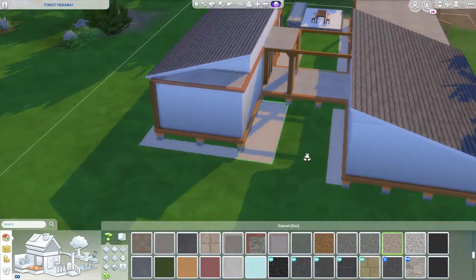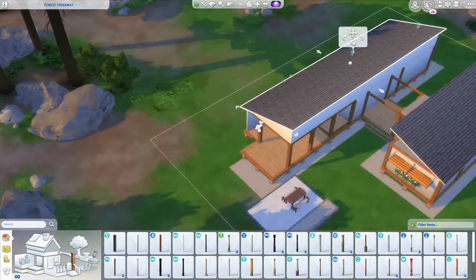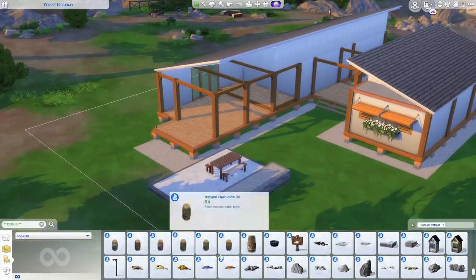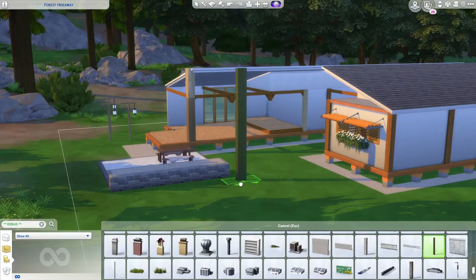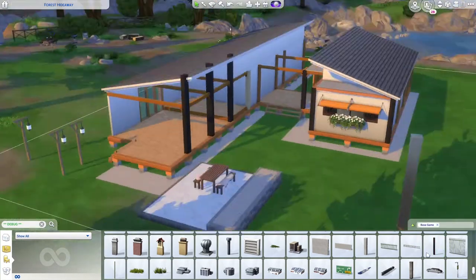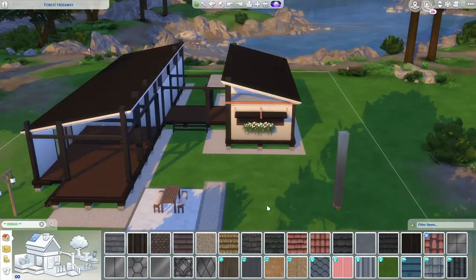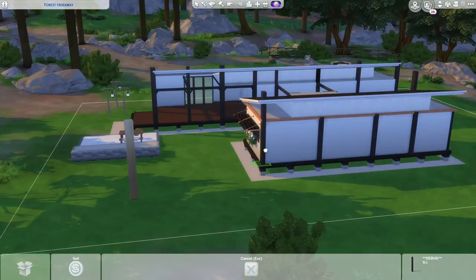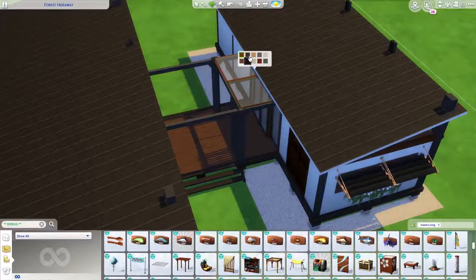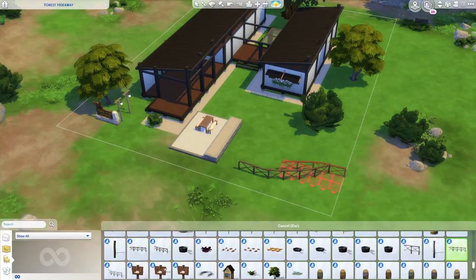That's the background story of this build. We have two main buildings — they both have living space. The longer one on the right has a kitchen, living room, one bathroom, and one bedroom with a twin bed. The shorter one, which has a long front porch, has two bedrooms: a master bedroom and a small bedroom with one single bed. In total, you could bring five Sims on this build — it's perfect for a family trip.